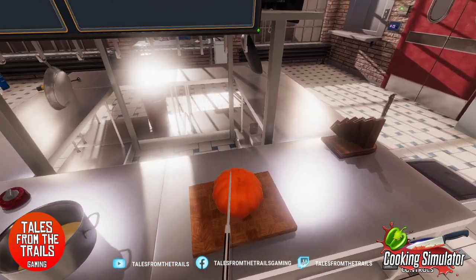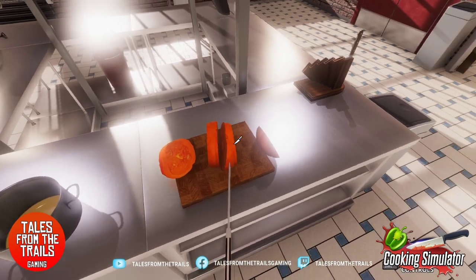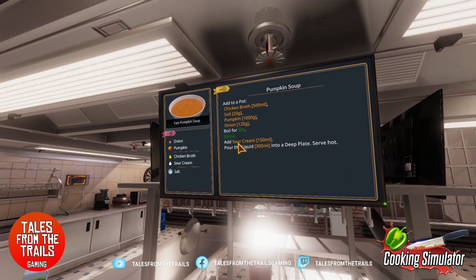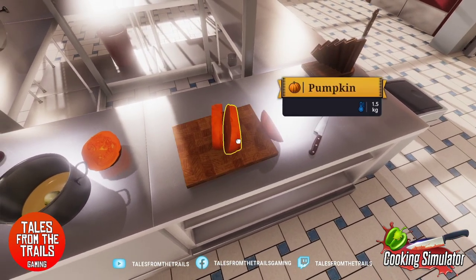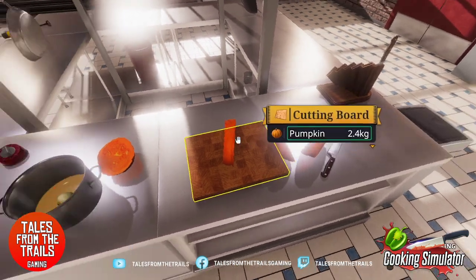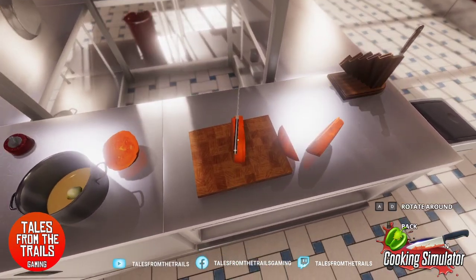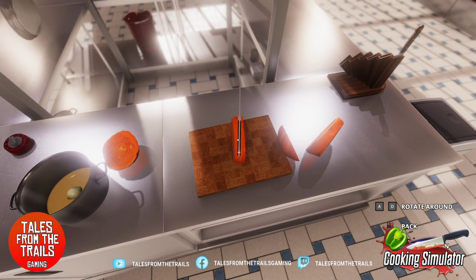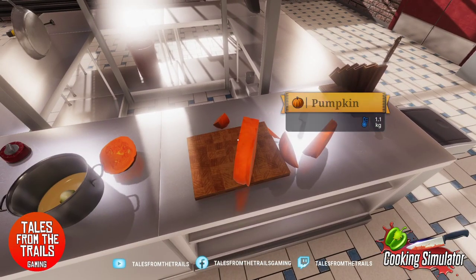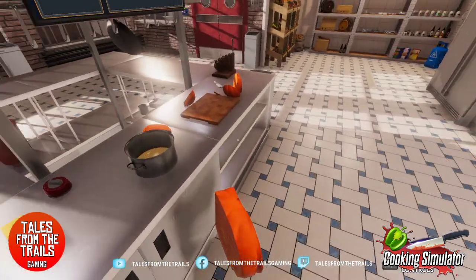I'll grab a knife, which always helps. Choppy choppy choppy — what do we actually need? A kilo. How much was that? 1.2, 1.4, 1.5 — just under, so let's chop a bit off. Rotate it if I can figure that out. There we go — chopped a bit off, that'll do. I'll see if I can put it in the slicer — nope, still won't fit. That's fine, we're just going to stick it in the pot.